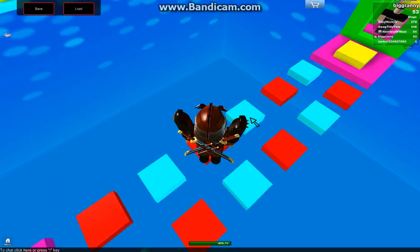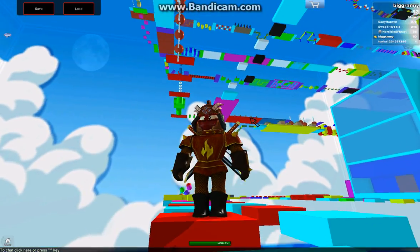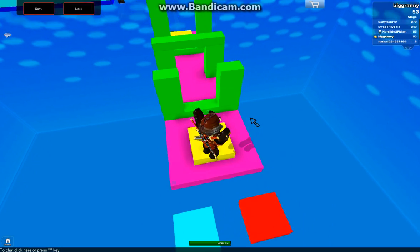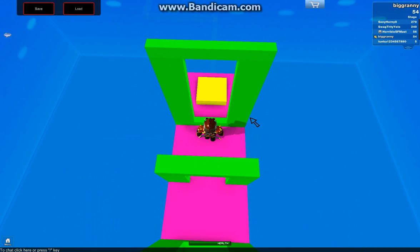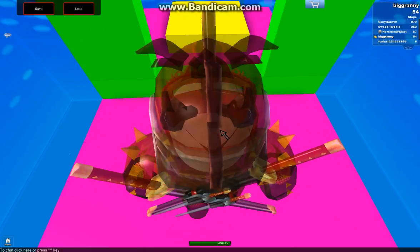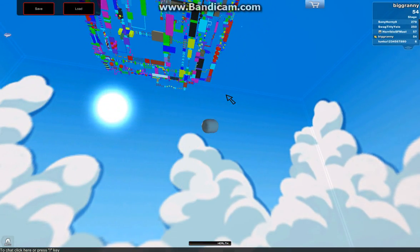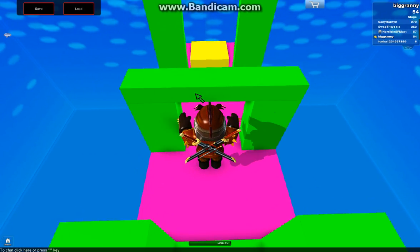I'm going to freaking die. It's always the red ones? It's blue and then... I don't remember, but I already beat it. I don't get this — I didn't even touch it. How the heck do you get past this one? You have to jump and then move after you're about to touch the ground.